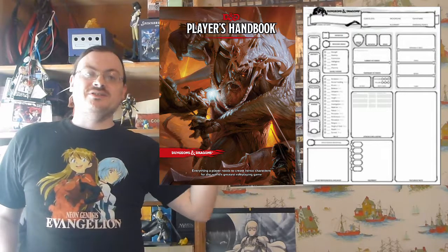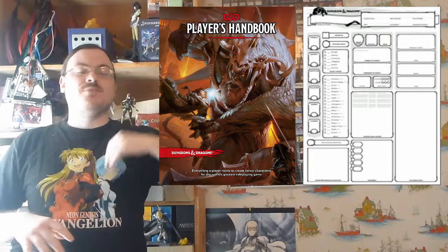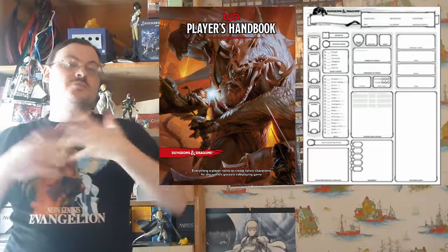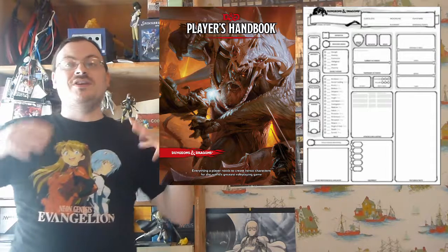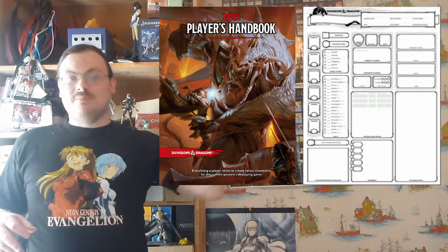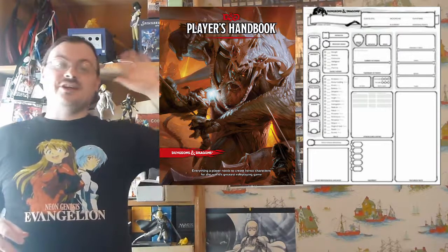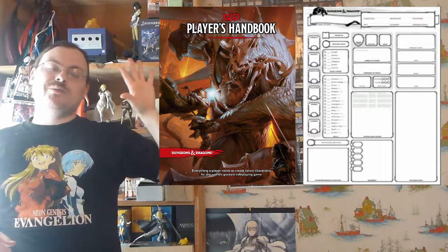On your turn, you can make a movement, you can do an action, and you get a bonus action if you have any you can take. There are also other things you can do on your turn — you can make flourishes, do a little speaking, and there's a list of other small actions you're allowed to do one of on your turn, which count as part of any other action you do. Things like opening a door would be part of just moving around — you can move up, open the door, and keep moving, so opening the door would not technically interrupt you.